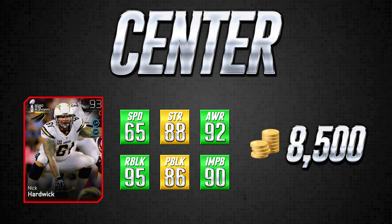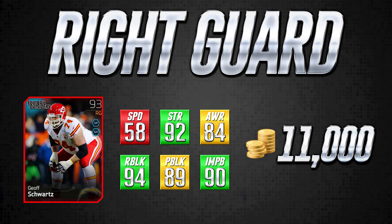Moving on to the right guard position. Coincidentally both cards we're going to look at here play right guard for the Kansas City Chiefs, and they're actually both Football Outsiders cards. The first one is Jeff Schwartz going for about 11,000 coins. You'll notice right away there's a red attribute — 58 speed is pretty ugly for Jeff Schwartz. However, it's really good in all the other attributes: 92 strength is very solid, pass blocking at 89 is pretty good — very close to the border of being green — and 94 run block is an excellent attribute. 90 impact block is very good as well.